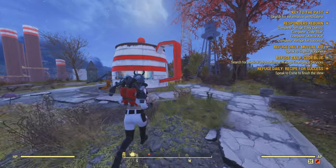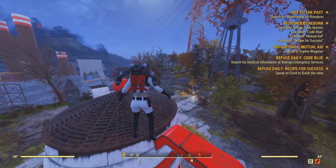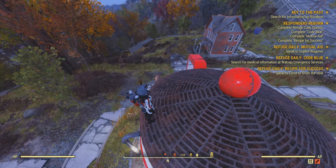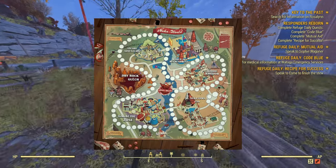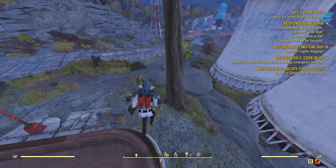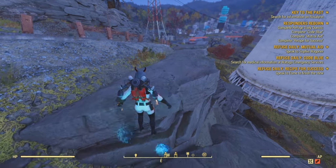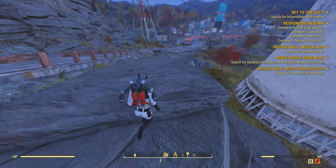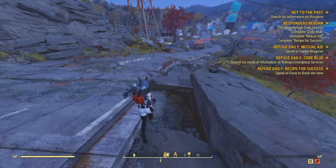In today's video guys, I've got something exciting for you. I'm actually going to be showing you how you guys could possibly complete the entire scoreboard in Fallout 76 within one day. This is absolutely possible and it is very, very simple — it's kind of like a glitch or a method, whatever you want to call it. I am going to be showing you guys this today and it is very, very awesome.